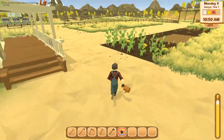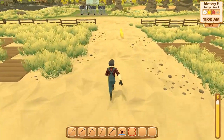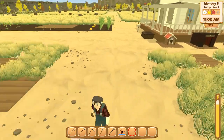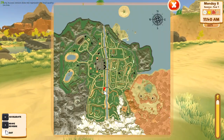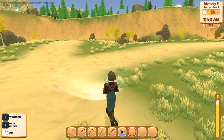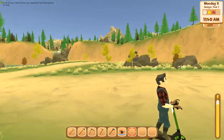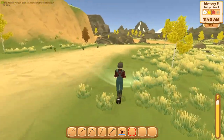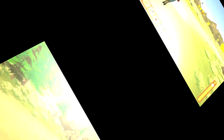We'll go find the ore real quick. I'll show you where that's at and we'll get what we need to make the bronze bars and upgrade. As we come up here, I'm going to show you where I am on the map right now. You're going to follow this trail, and once you get here, take a right and we'll come up here where all the ore is.